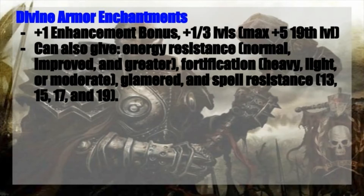Then we come to your divine armor enchantments. You can provide a plus one enhancement bonus and you get another plus one for every three levels afterwards, max of a plus five at level 19. This can also be used to give you energy resistance — normal, improved, and greater — fortification heavy, light, or moderate, glamored, and spell resistance 13, 15, 17, and 19. I wouldn't recommend spell resistance as a permanent enchantment like I would the fortification enchantments, but if you can freely apply them, not much harm there. This helps to free up a fair bit of your armor budget.